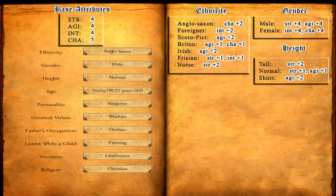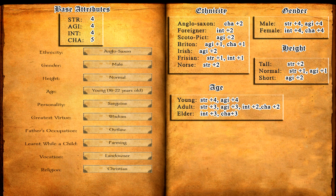Height will also give you a total of plus 2 attribute points, and you can choose what you prefer between Strength and Agility. Age has an interesting spread of attributes, and from my point of view choosing to play as an adult makes the most sense — you get the most number of points and also a really good spread across all 4 attributes.